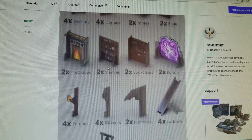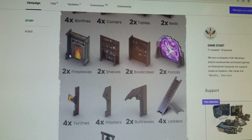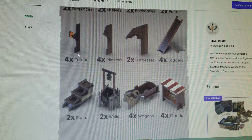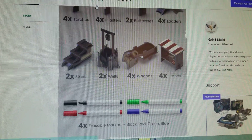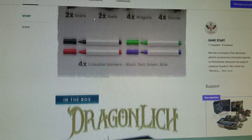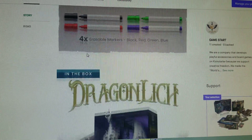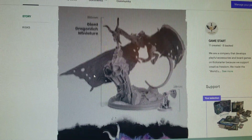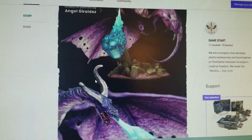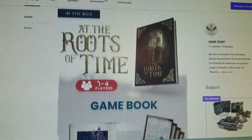But look at this — all this cool stuff. Right, look at these little accoutrements. These are 2D standees — very cool. And maybe some markers they're adding in, that's cool. The Dracolich is a big old honker of a mini. If you need another Dracolich — I don't. I have plenty of Dracolichss. I don't need one.